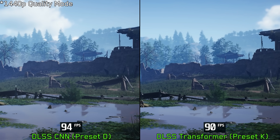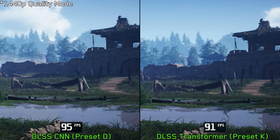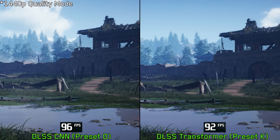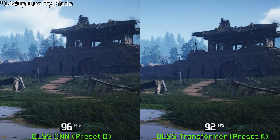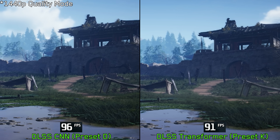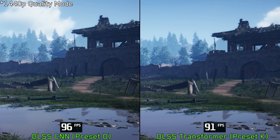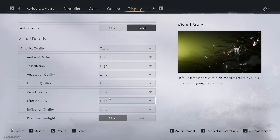DLSS Preset K looks noticeably cleaner and overall much better in this game. For upscaling and anti-aliasing, if DLSS is an option I highly recommend using the transformer model with Preset K. If you can't use DLSS or FSR4, I recommend avoiding FSR3 and going with either XeSS or the game's TAA.